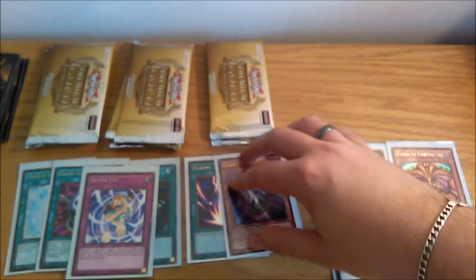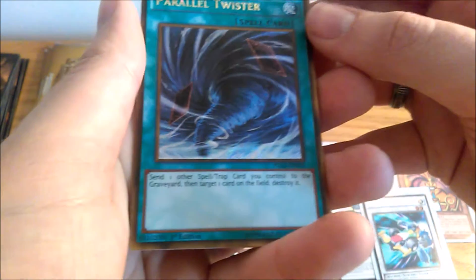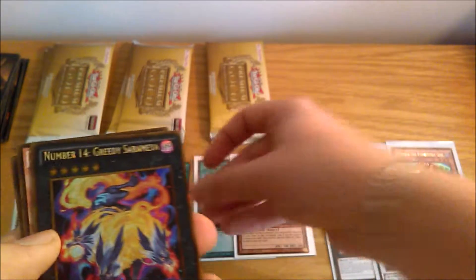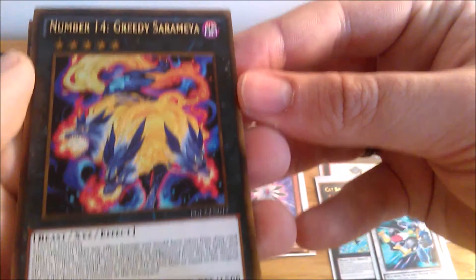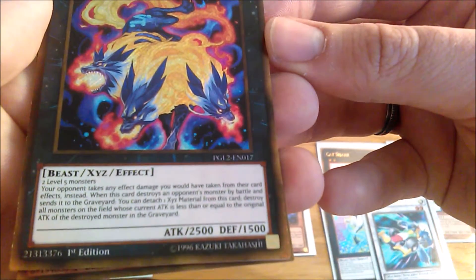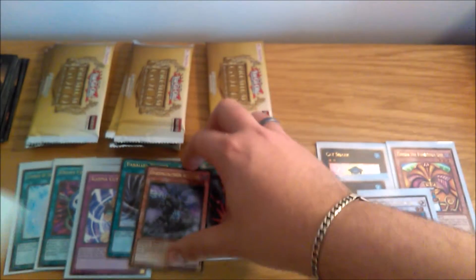First time I've seen this one — Parallel Twister. Send one other spell or trap card you control to the graveyard, then target one card on the field and destroy it. Pretty nice, worth a sleeve. Number 14 Greedy Sarameya — it's a rank five, which is not a bad thing, and not a bad effect either. Doom Calibur Knight and Temple of the Kings — nice to get them in the same pack. Sleeving both of them up.